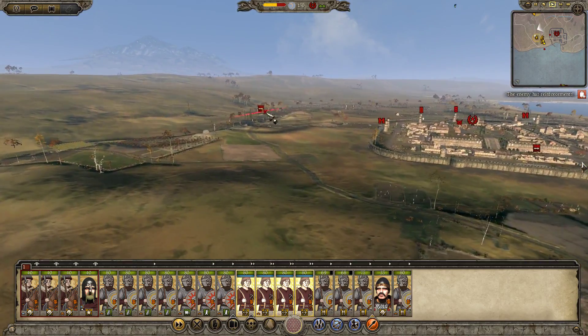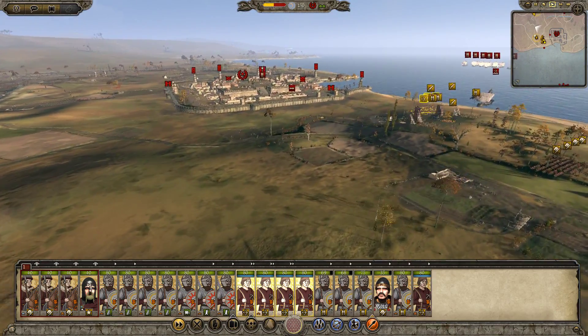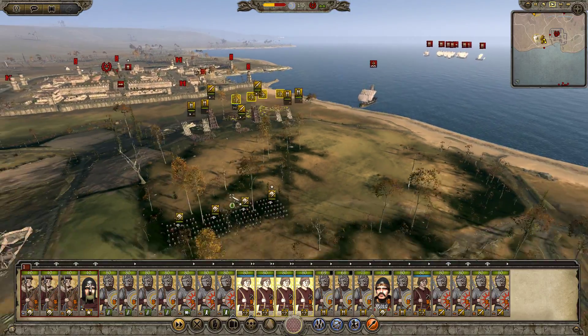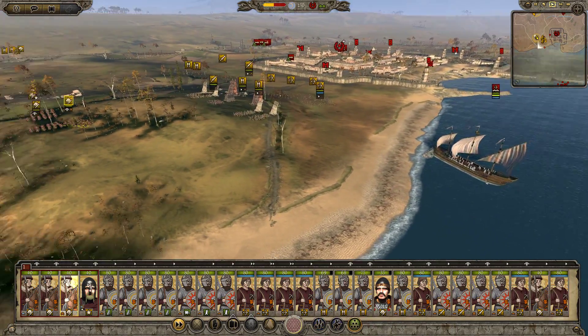I don't know where the land... Oh! There they are. Land reinforcements are coming in from that direction. They're probably going to come into the city, so it looks like we might just have a major battle inside the city. Let's go ahead and take care of our potential archer problem here by bringing in our good friends, the cavalry.